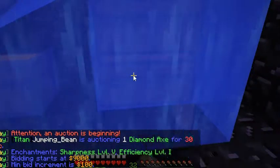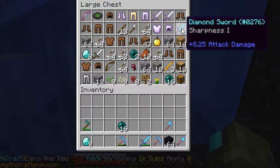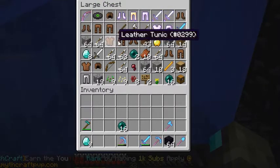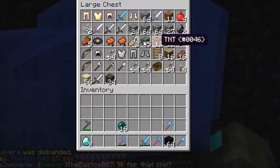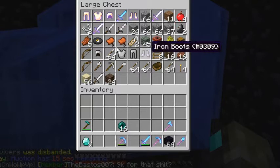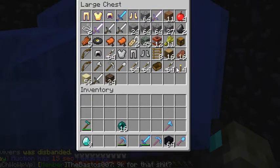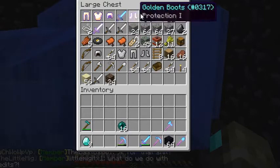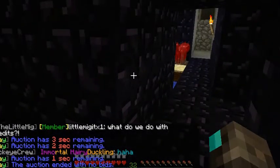We have a new gift — the base is already settled but one area is unclaimed. We've got some stuff and been to the shop. We got some obsidian, some soul sand, saddles, golden armor, kits, food, TNT, and cobblestone.